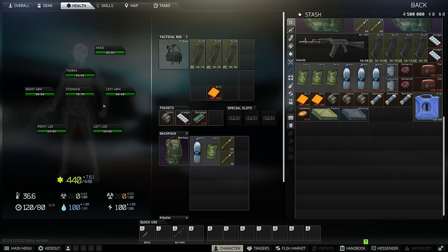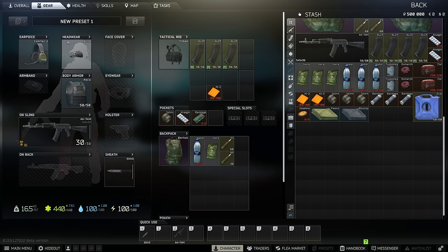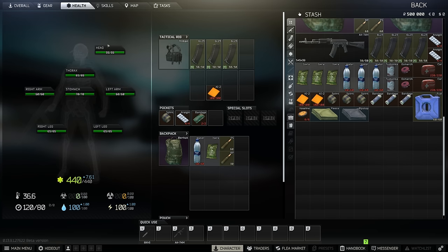If you hit Tab in raid, it'll mostly come up with the gear section, but all these other tabs are still available and you can go to the health tab to see what's going on with your character.